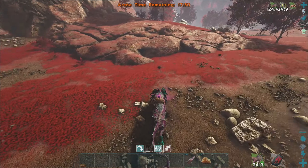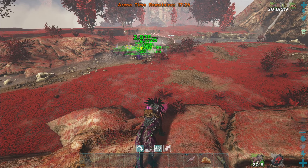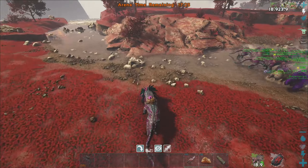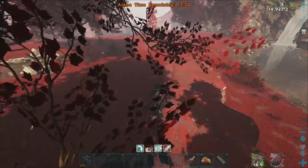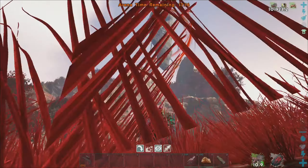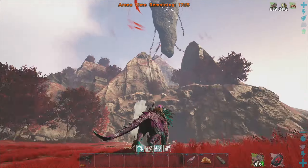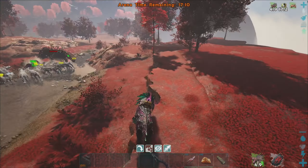Even if we only get a couple Shadow Manes with the roar, that still helps a little bit. And they're all standing in the river at the very least, which means we're getting the Hydration Boost. This is ridiculous, man. I really like the arena though — I'll give them that. Look, the obelisk all chained up too. The map developer Necadis' attention to detail is so good.